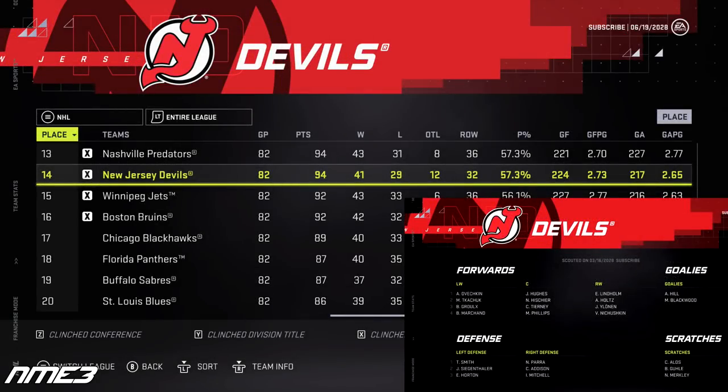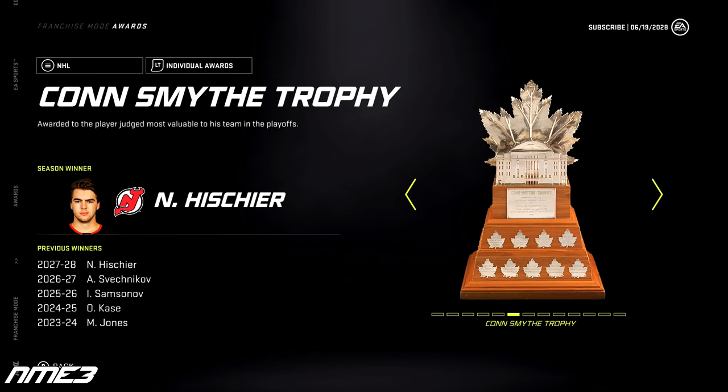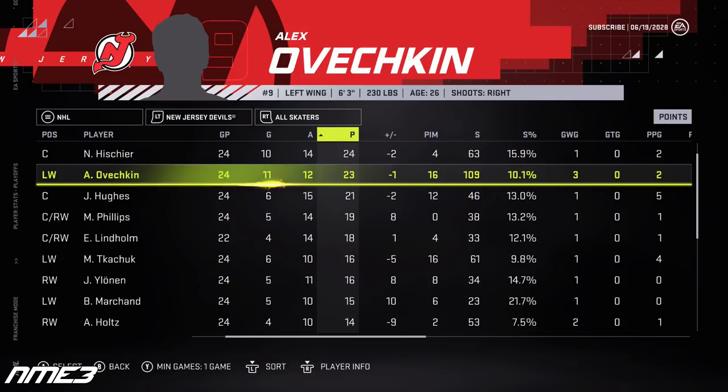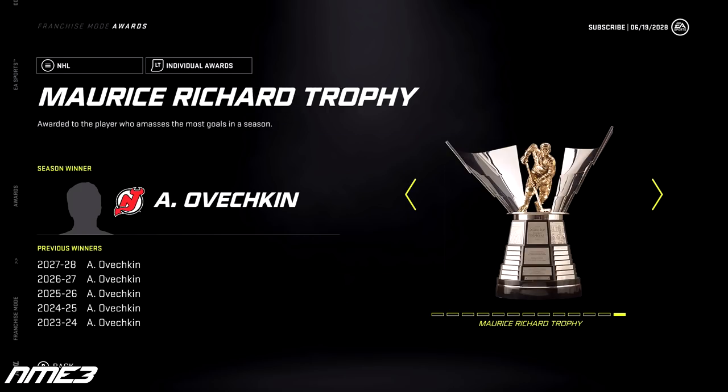New Jersey finally made the playoffs again in the last year of Ovechkin's current deal, finishing 14th in the league. The playoffs are as good as they can be as the New Jersey Devils win their 4th Stanley Cup in franchise history. Ovechkin does not win the Conn Smythe — that goes to Nico Hischier. He put up 54 goals and 38 assists for 92 points in the regular season and had 23 points in the playoffs. He stays at 96 overall and won the Art Ross and Maurice Richard Trophy.